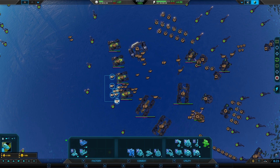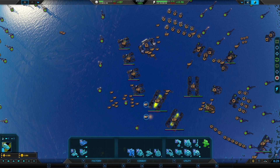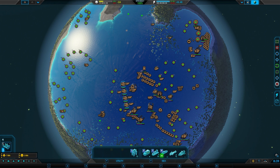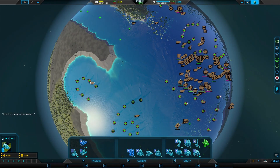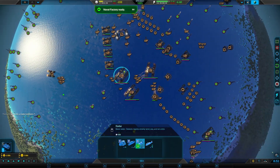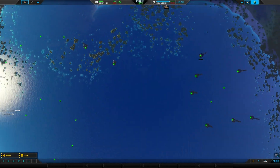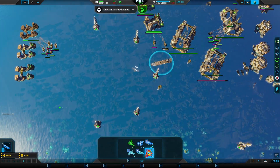Let's go ahead and get that advanced radar out, and also get out all these naval factories. Speed construction of that. You guys can help out with this. How do you make bombers? He's building bombers and aeroplanes.